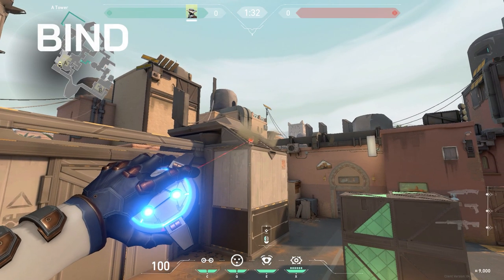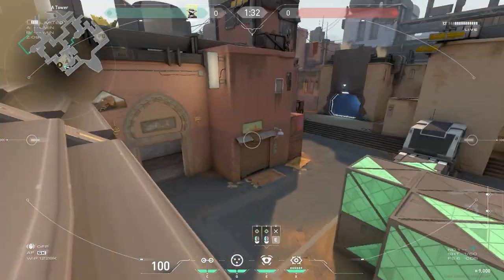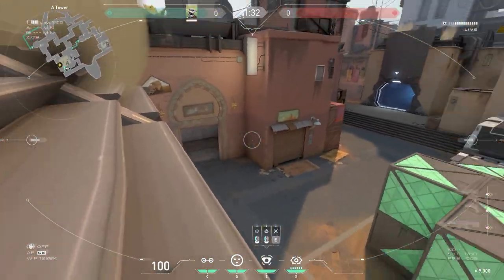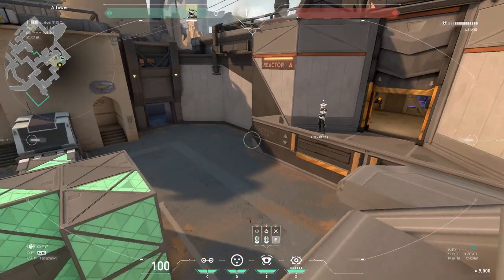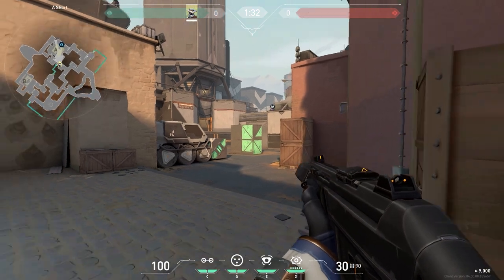You can place a camera right on the left side of the vents here from A site heaven. This will cover the whole site and will even allow you to peek into showers and round the corner into A short. It's pretty hard to spot, so you should be able to gain valuable information before the enemy team can shoot it out.